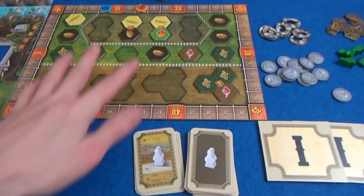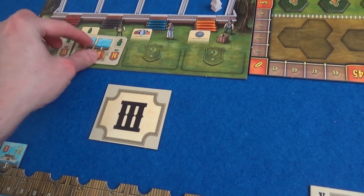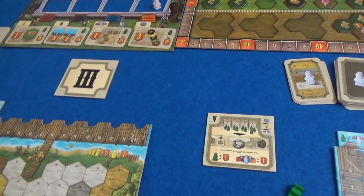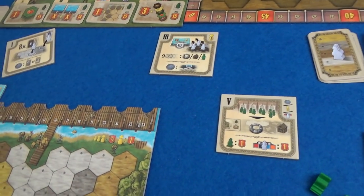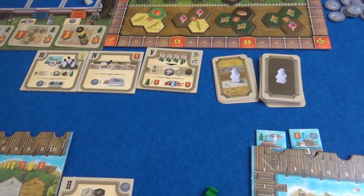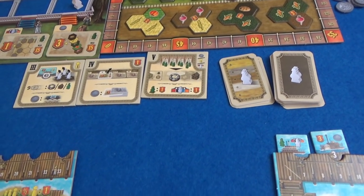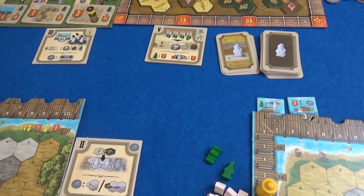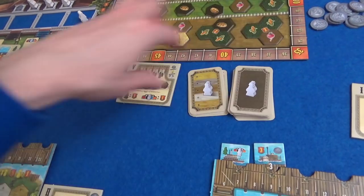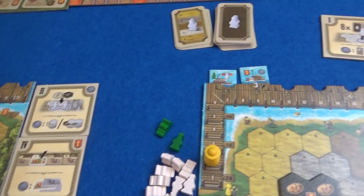To set up the new round, we fill in the gaps in the crop tiles, get four brand new Opportunity cards, and remove the previous round's unchosen cards. Marty is first player and gets first pick of phase tiles. He wants first pick of the crops, so he grabs phase two. I want another worker. Marty also wants first pick of Opportunity cards. I would like first pick of ships. And Marty gets his choice of phase five bonus.